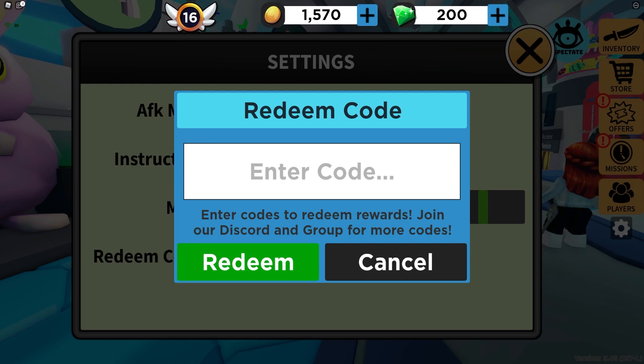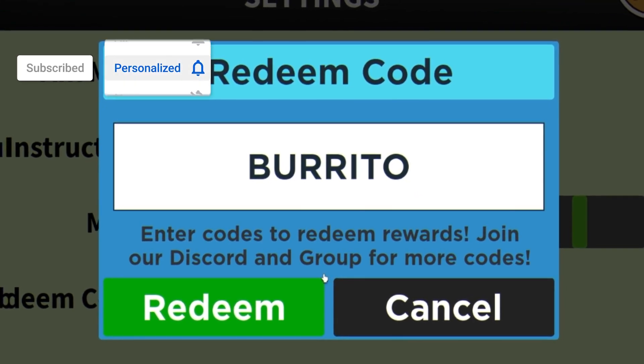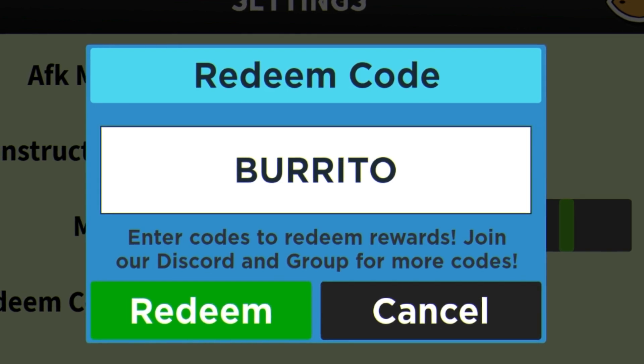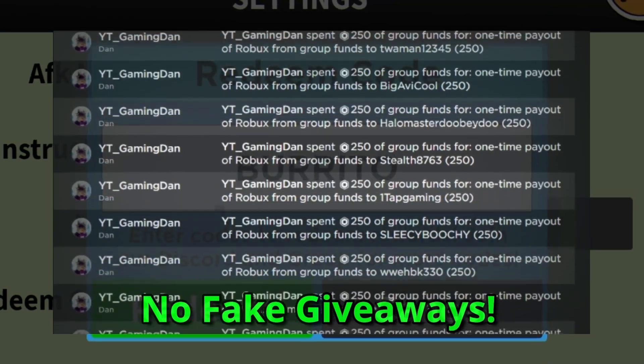The first code today is BURRITO in all capitals, which gives you 100 gems. Go ahead and redeem that one now.